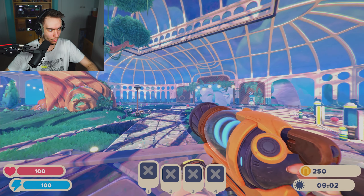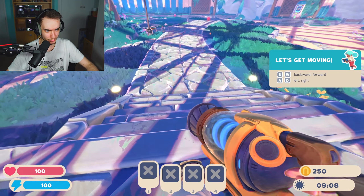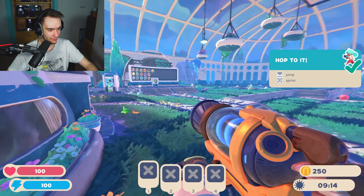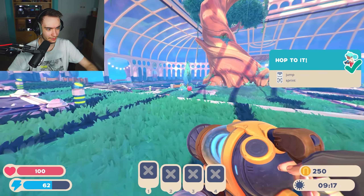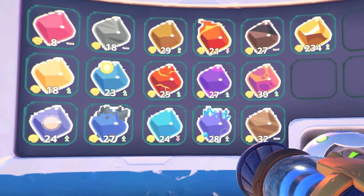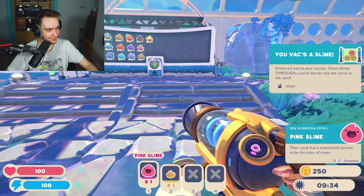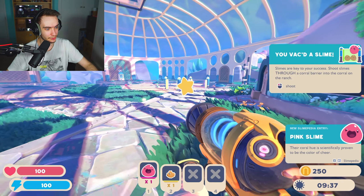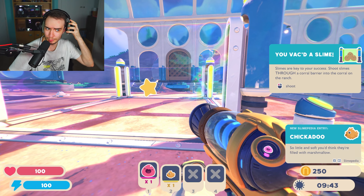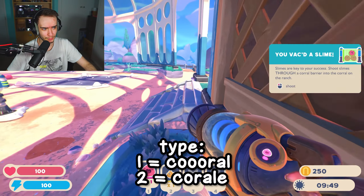Gameplay starts and the visuals are immediately impressive. The backpack can store items and there are plorts everywhere. The UI looks great. The game prompts: 'Slimes are your key to success - shoot slimes into the corral.' There's a quick debate about pronunciation - is it 'coral' or 'corral'? Leave a comment: one for coral, two for corral.